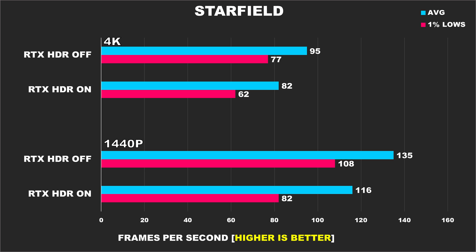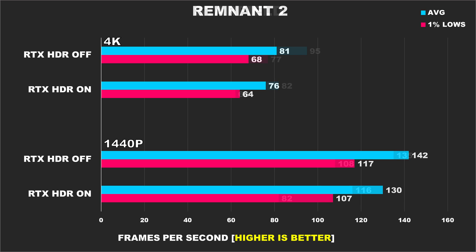At 4K in Starfield, we see the same margins for the average FPS, but our 1% lows are still bad at 24%. Next up, we've got Remnant 2 on high settings, and this one isn't as bad as the previous titles. At 1440p, we're seeing a 9% difference for the average FPS and 1% lows. Then at 4K, we see the margins improve a bit to 7% and 6% respectively.